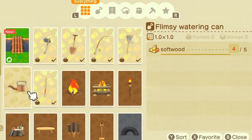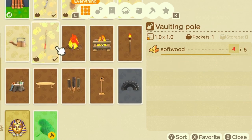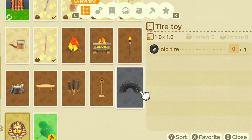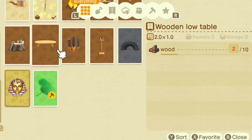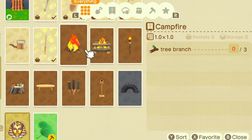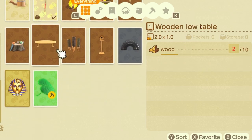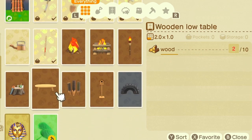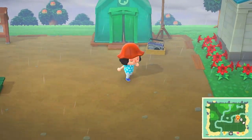Someone suggested I go through and favorite the recipes I'm allowed to use. There are some recipes I'm going to get, like this one and the King Tut mask that I learned myself, which I think I'll be allowed to use. You're kind of forced to use some recipes right at the beginning — Timmy, Tommy, and Tom Nook feel like villagers, so I'll allow myself to use those. The only recipe I've been gifted by a villager so far has been the leaf umbrella.